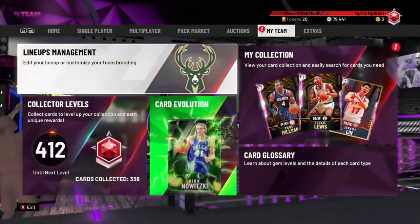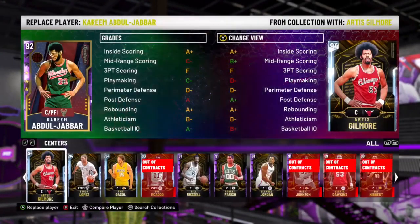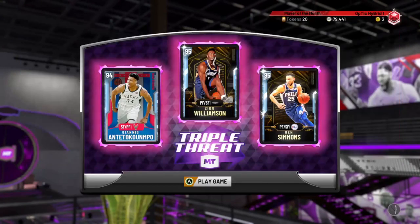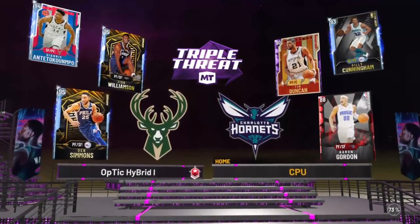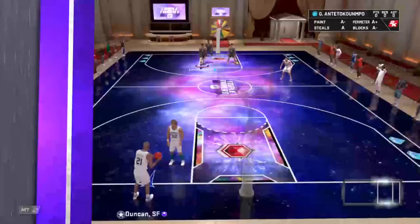I'm gonna get into a gameplay with him right now in Triple Threat. I'm gonna run with Zion, Giannis, and Ben Simmons himself. This is such an op squad. Not all of them are really shooters — they're all dunkers. But this Ben Simmons is gonna be a great card, especially if you just started in MyTeam. You could put this code in and right away you have a diamond — one of the best cards in the game. He's amazing aside from the fact that he can't shoot. I'm kind of struggling with whether to play Zion, Ben Simmons, or Giannis — I think I should just sell my Giannis because these two cards are free.